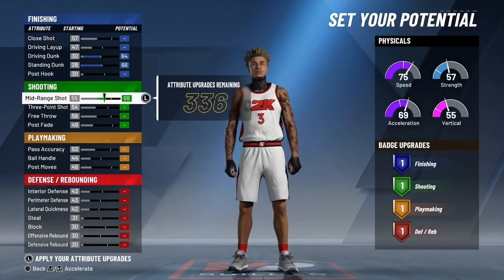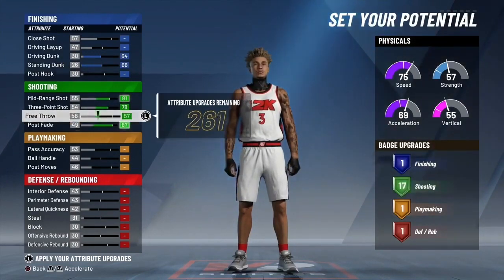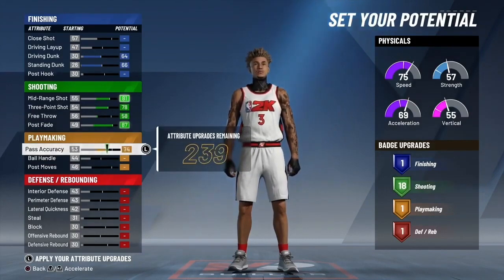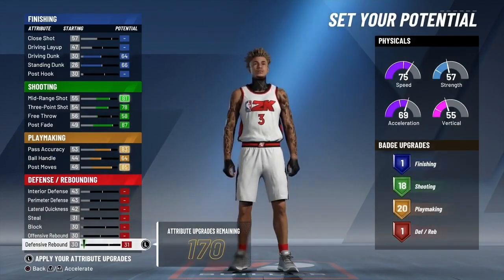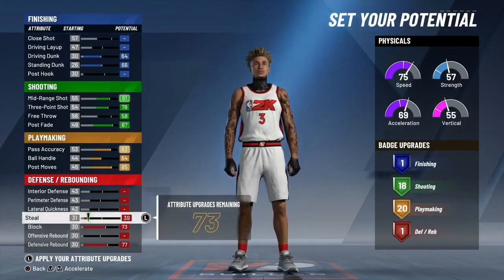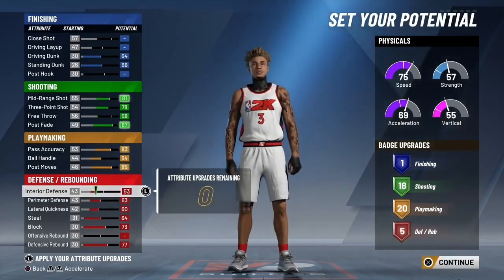Driving dunk and standing dunk — you want to max those out. Max out shooting as well, but don't max your free throw, just put it up a little. You want to make sure you have 18 shooter badges and only one finishing badge — you don't really need finishing as a stretch playmaker. Put ball handling all the way up so you can have 20 playmaking badges.